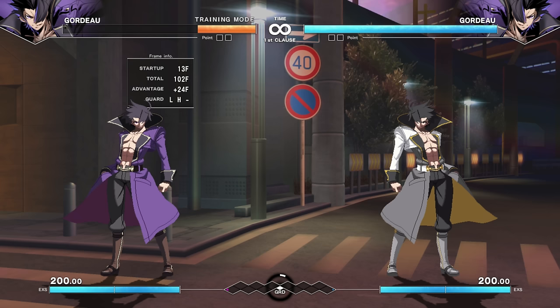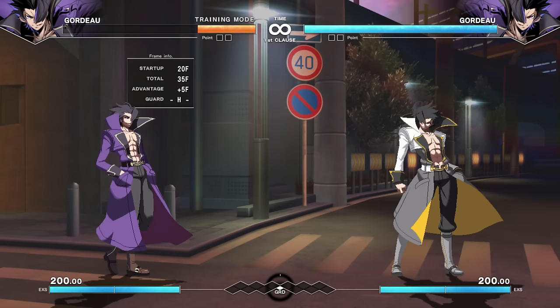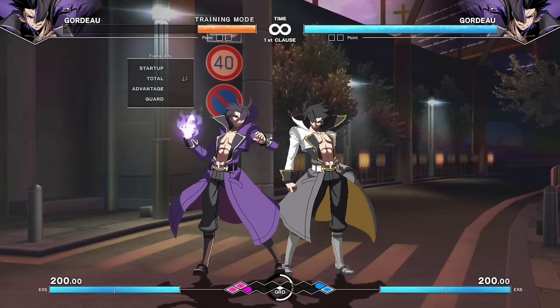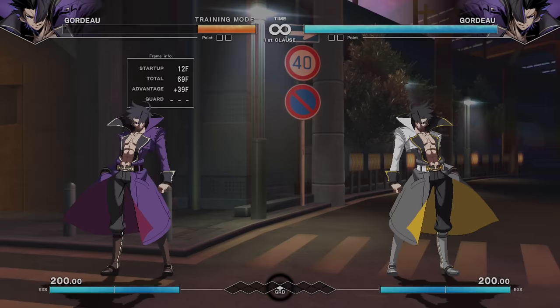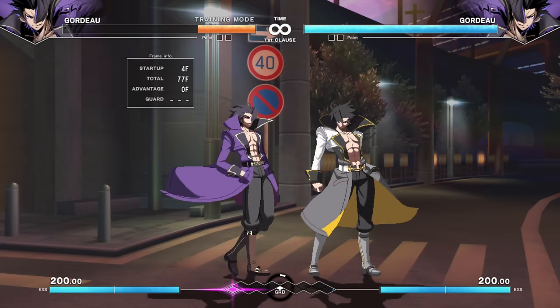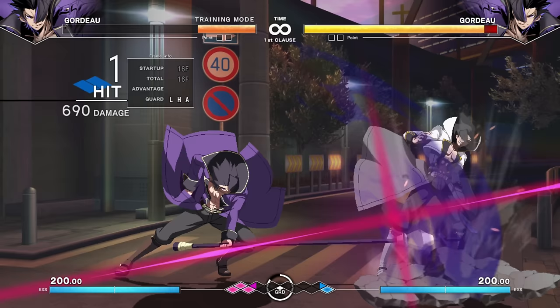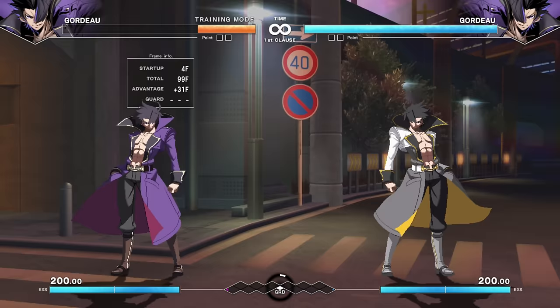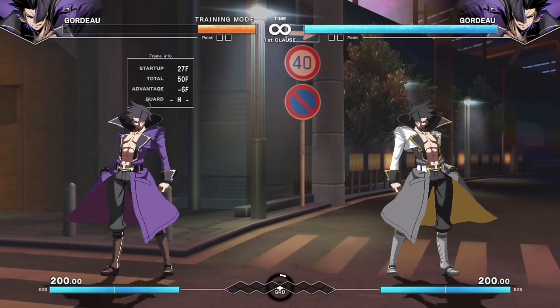Despite having titanic normals, he's also a command grab character. It's not like Waldstein — but one interesting thing about it is he drains the grid meter from the enemy. Every time he successfully command grabs, he'll gain a little grid and you'll lose a little. It's not titanic damage and you can't really combo after, but it's an interesting tool for a big-normals character. Also, holding down during his regular throw leaves the enemy in a combo-okay state in front of you, so you can dream up whatever follow-up you can manage.